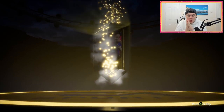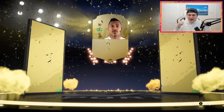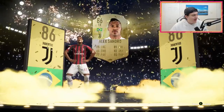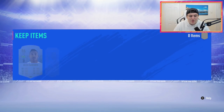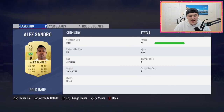Oh, we've got an 86 plus! We've actually got a walkout - come on! What's it going to be? Brazilian. Left back. Alex Sandro! Let's freaking go! 86-rated Alex Sandro - how much is he going for? That's a 60k card right there, and he might even go for more when the full game comes out. That is an insane walkout. And Anderson Talisca in the same pack, who also sells for quite a bit - currently going for about 5k as well. So it's a 65k pack right there - that is incredible. I'm so happy about that.